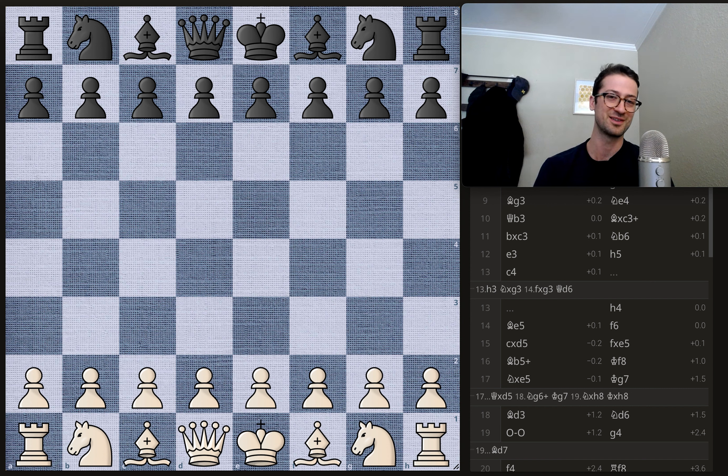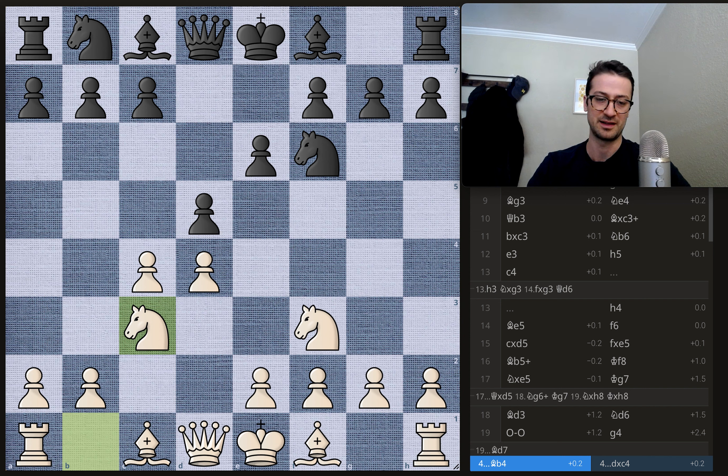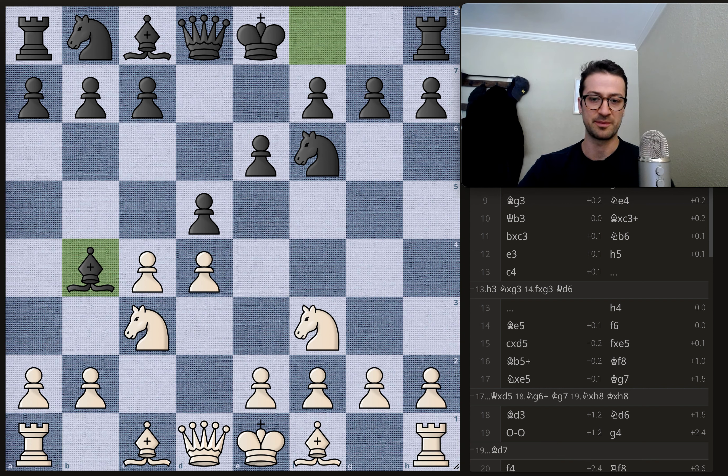Duda opens it up with d4. We have knight to f6, c4 — something looking like the Queen's Gambit but with no pawn on d5. We have e6, knight to f3, and now d5, transposing into something like the Queen's Gambit Declined. Instead of taking the pawn, Duda just puts his knight on c3, already a little bit of a weird variation. Geary immediately puts his bishop on b4, pinning the knight to the king, and here Duda just takes on d5.